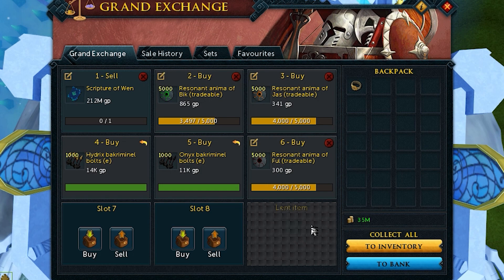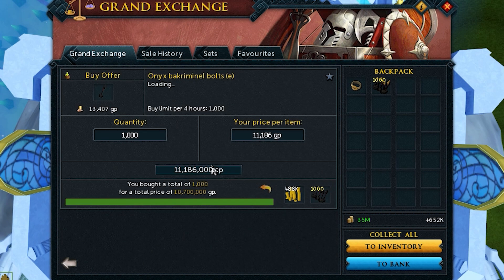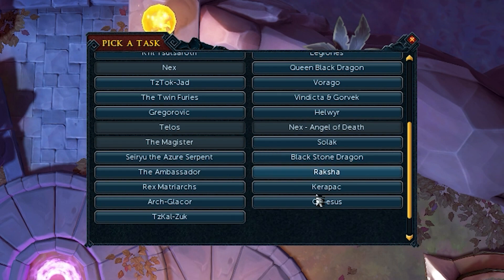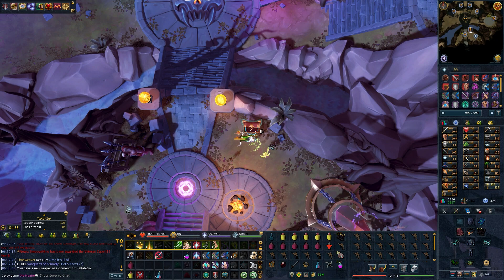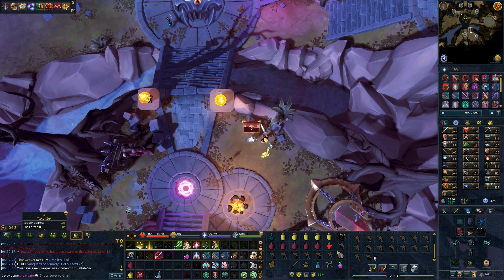These should be the last investments before I head in. I bought myself some Hydrix Bakriminel Bolts E, which are useful for gaining more Adrenaline quickly, and Onyx Bakriminel Bolts E which can restore some HP. I even got Reaper's Choice, so let's go ahead and take a Zuk task for the full amount of points - four Zucks. I wonder if that was a mistake. This is my inventory setup and I'm going to be modifying it as I try to learn how the waves go. I've never tried it before and I feel like I'm not even going to make it too far.